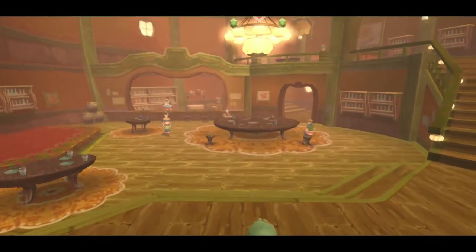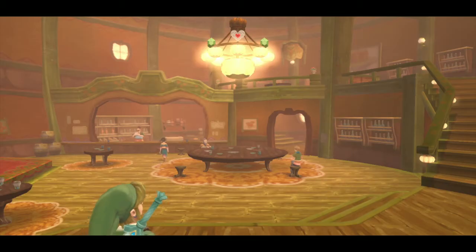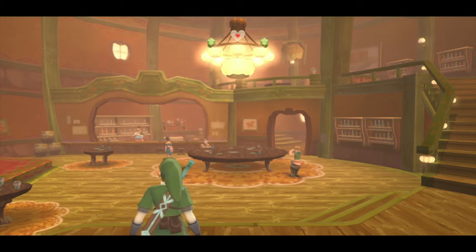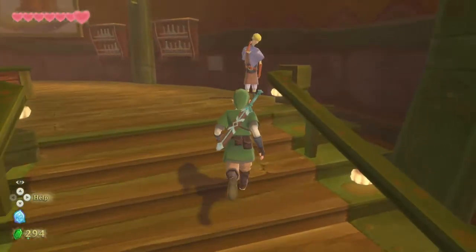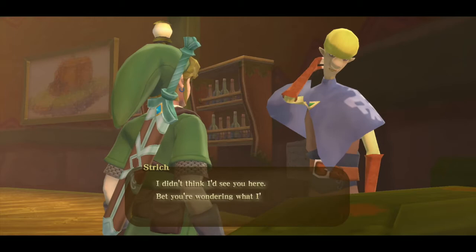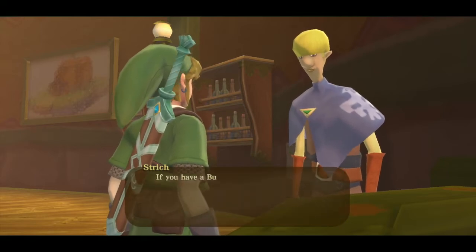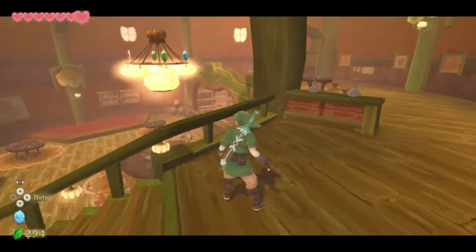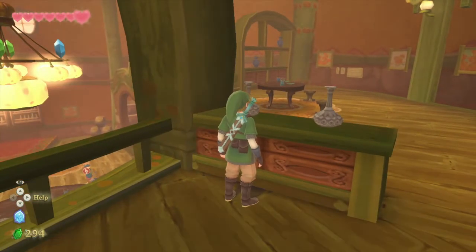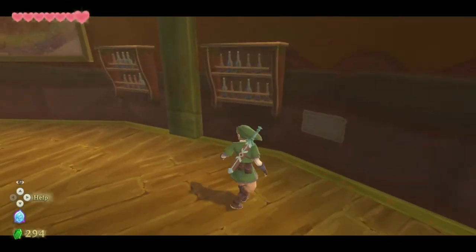Let's check in here just in case, see if there's any happenings. Oh, there's a heart up there — kind of want that. What's up dude — it's Stritch! I don't like this dude. He says he's really into bugs, that's why he came to collect insects. If you don't have one you can pick one up with the beetle. So I guess we could have caught that bug outside. And you can't use any of your weapons in here, which kind of sucks.